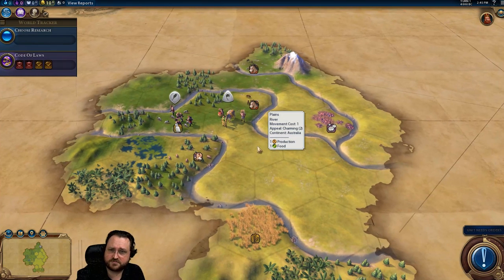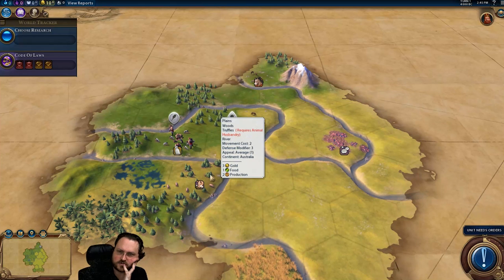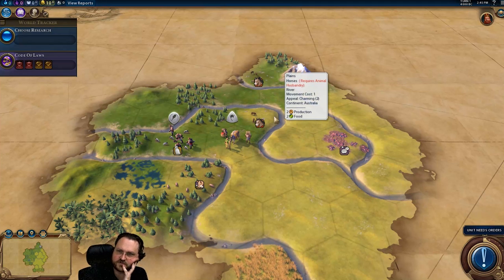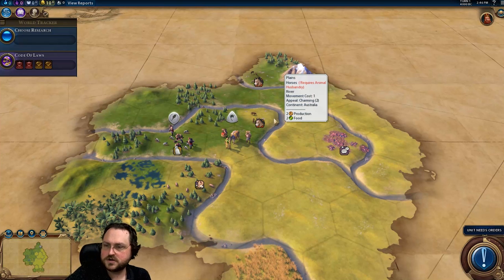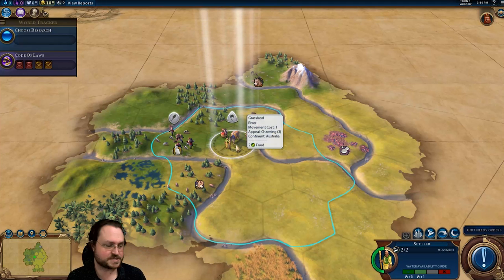Do we actually want to move the settler just to the south by one? The downside is we'd only start our city adjacent to one resource, which would be truffles. And we're not playing as Russia, so we don't get the extra tiles. The truffle resource is one food, two production — it's kind of a crap tile to work early. Whereas the horses, even unimproved, give two production and two food. I think we start where we are to get slightly better early game tiles, including the cattle for the three-food tile. If I move south, I lose access to all that, so it's a much stronger start if I just settle here.